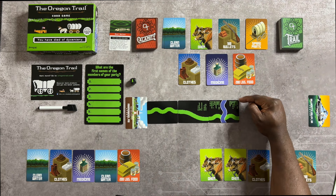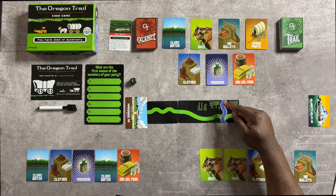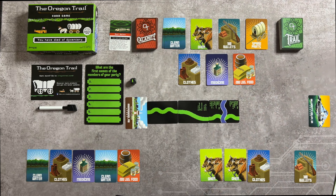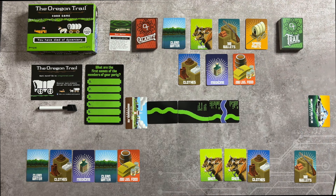For the next card, it says you have to ford the river. You've got to roll an even number, and if you roll an odd number, you end your turn and lose a supply. You'll keep doing that until someone fords the river. If no one fords the river as you go around, you keep losing Supply cards, and eventually you all die.